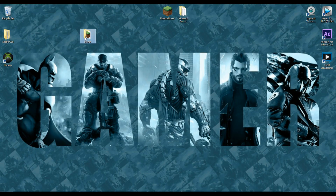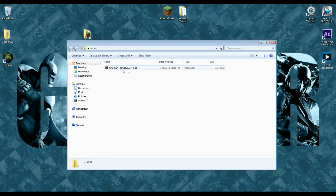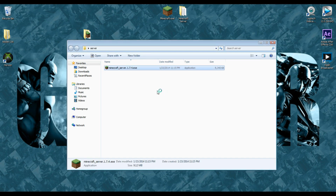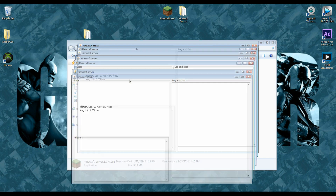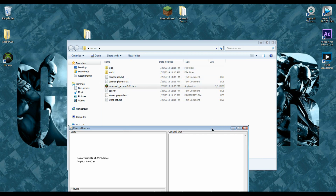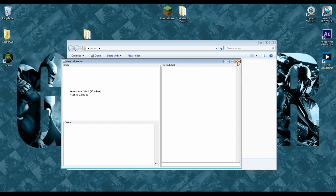Now open your server folder and double-click the server file and hit Run. What it's going to do is start your server and build all the files and folders you're going to need. Once you see a list of all these folders and files, go ahead and exit out of your server and close that folder.